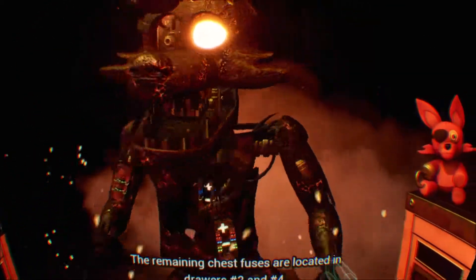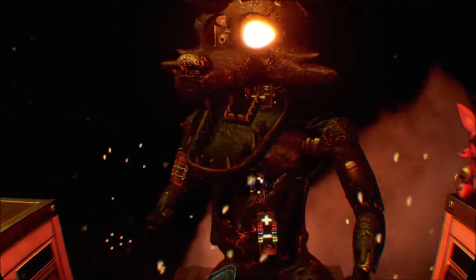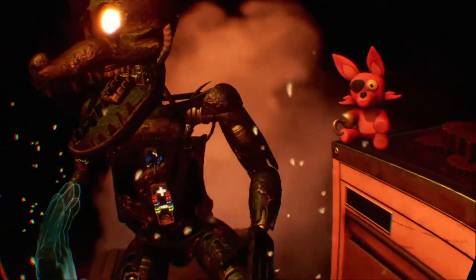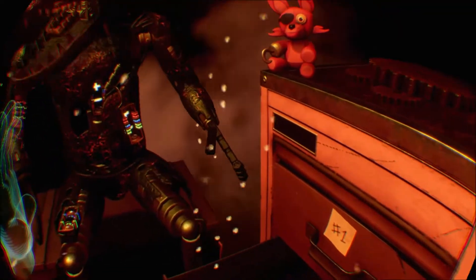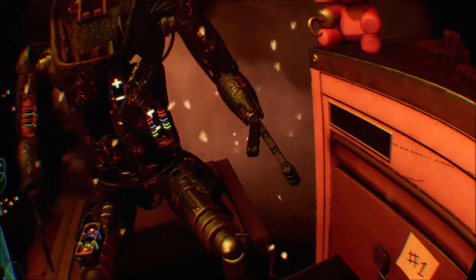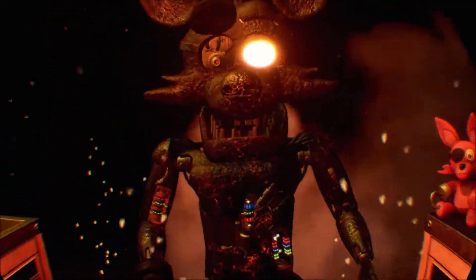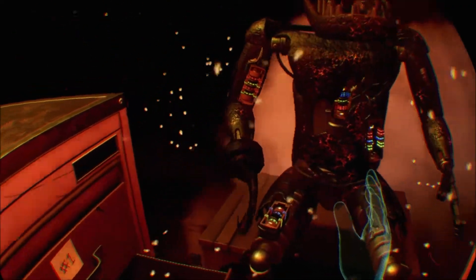The remaining chest fuses are located in drawers number two and number four. Fix both fuses to continue. Wait a second — why does everything say one? This looks about right. Two and four for that one. Red, green. Red, blue, green.